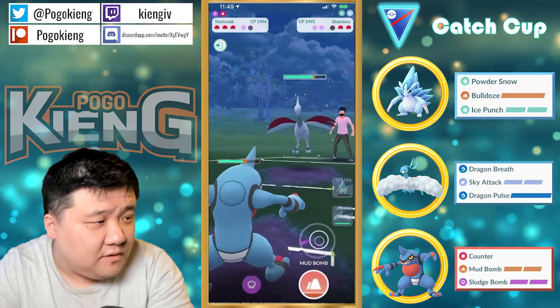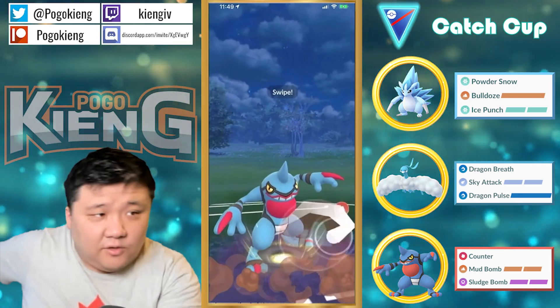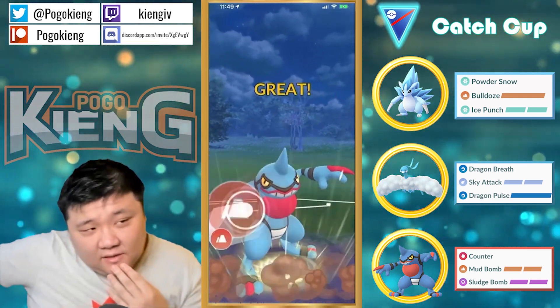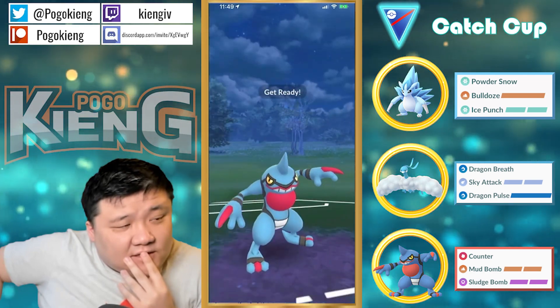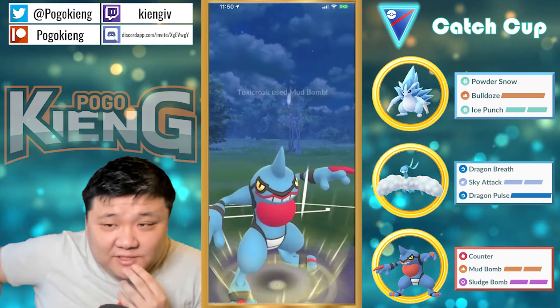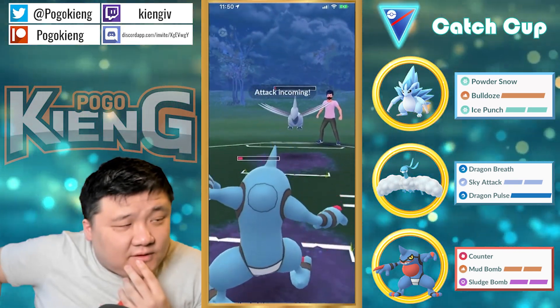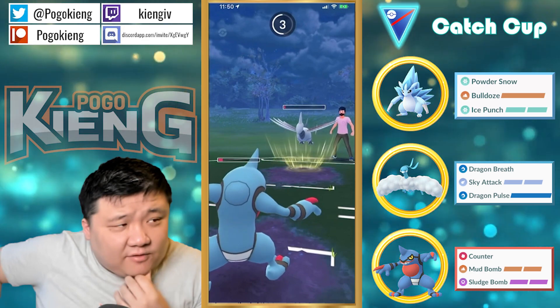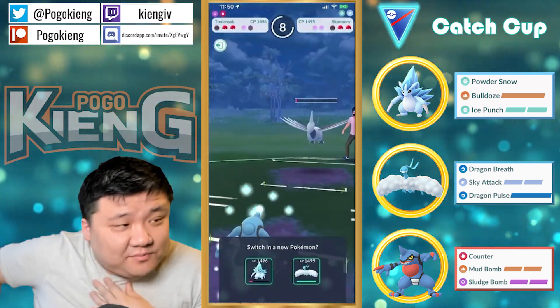Kind of an iffy situation. As a Skarmory — the thing is, you're down to one Pokémon after this, right? So it depends on how you want to play this. You can technically no shield and farm down and be left at almost no HP. Maybe the Skarmory is not that great — also might get Dragon Breath down now, so you definitely have to just blind throw the Sky Attack.